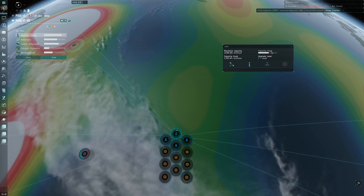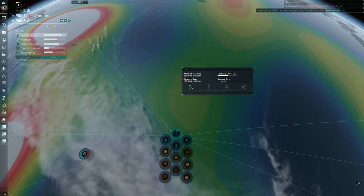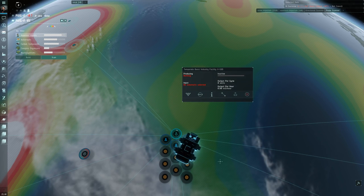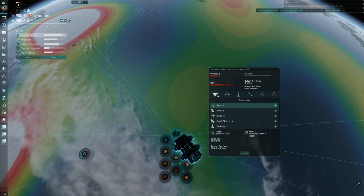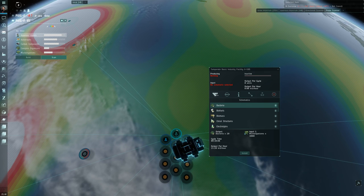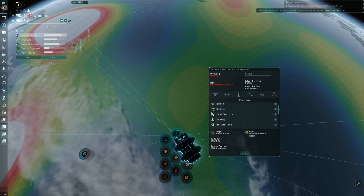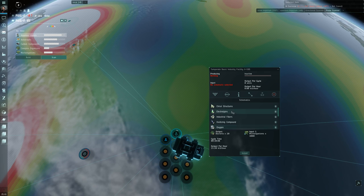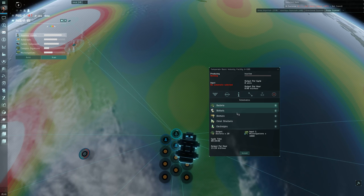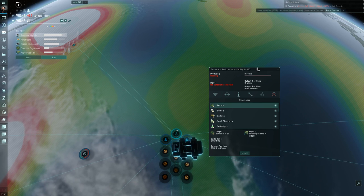We've got our resource routed to storage. We upgraded the link because the capacity required to transit that amount of material would exceed what an unupgraded link can handle — so that one upgraded link is the only one necessary. Now we need to set up our processors to process aqueous liquids into water and route it into storages. Click on a processor and select the schematics tab, then select your schematic. There are a lot of schematics and scrolling through them all is annoying, especially for advanced processors.